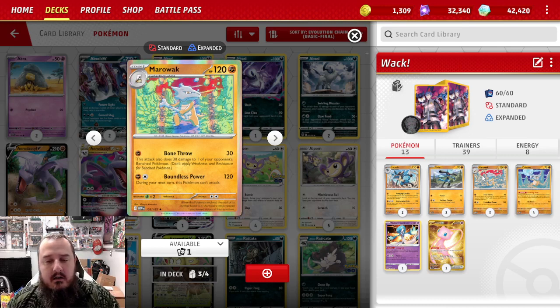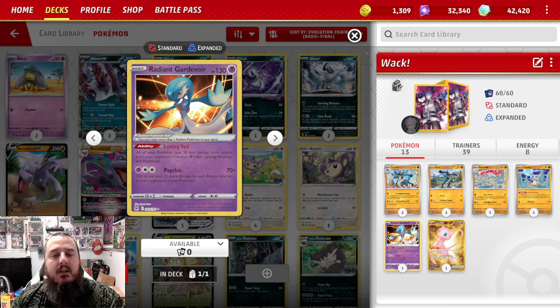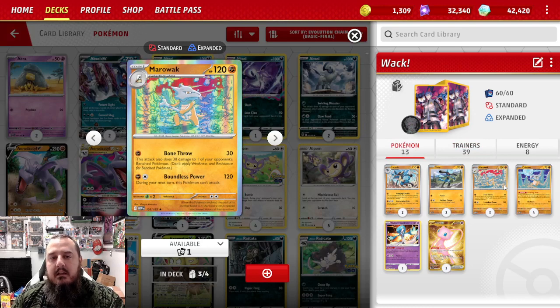We still have one major issue here — the HP. 120 is just so low. So we are playing Radiant Gardevoir, so if we're playing against a Pokemon V, they'll take 20 less damage. Next up we've got Lake Acuity — all Pokemon with fighting energy attached take 20 less damage. And then we've got Rock Chessplate — the fighting Pokemon this is attached to takes 30 less damage. So that's 70 total reduction, meaning that 120 HP is effectively 190 HP against Pokemon V and 170 HP against EXs and single prizes. That should hopefully give us enough to have Marowak stick around a little bit longer.